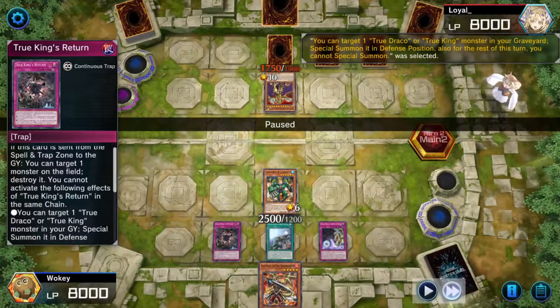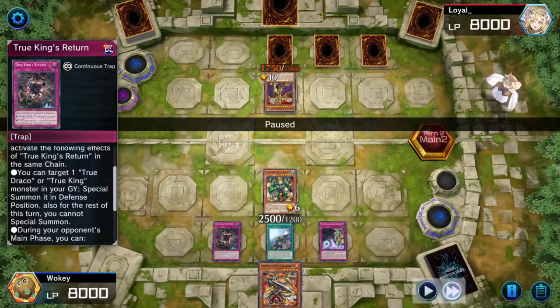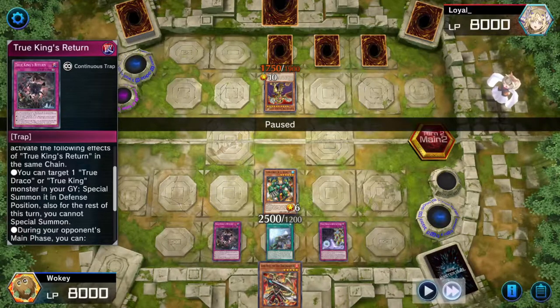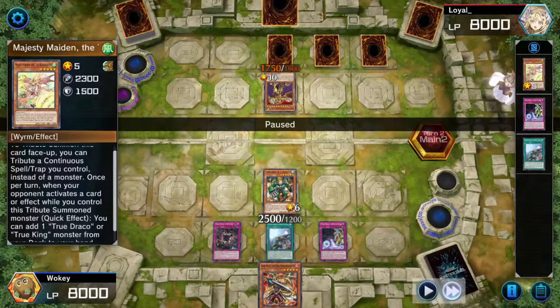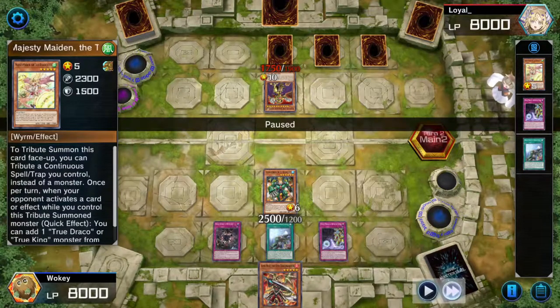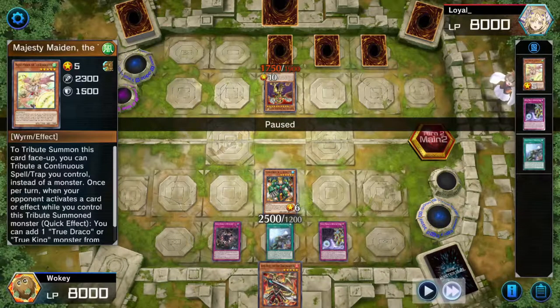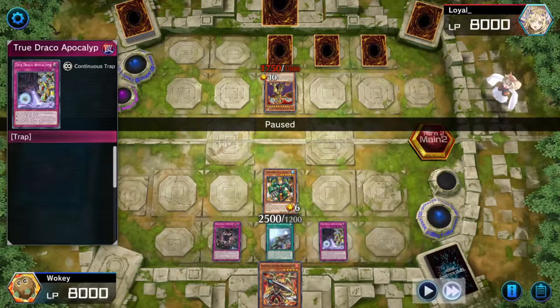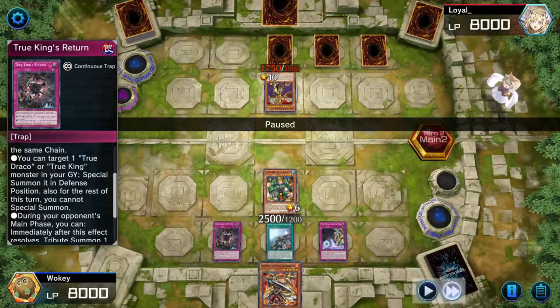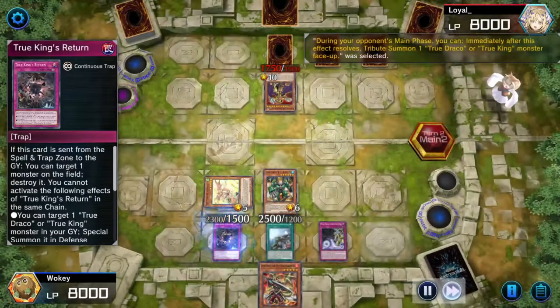Here's the combo with this card: it can always bring back a True Draco or True King monster from your graveyard in defense position, with its effects negated. And for the rest of that turn, you cannot special summon. The reason its effects aren't negated is because it needs to be tributed to have its effect — that's the important part. But with this combo you can just target one True Draco and infinitely keep lowering half the attack and defense of your opponent's monsters. It's really, really funny.